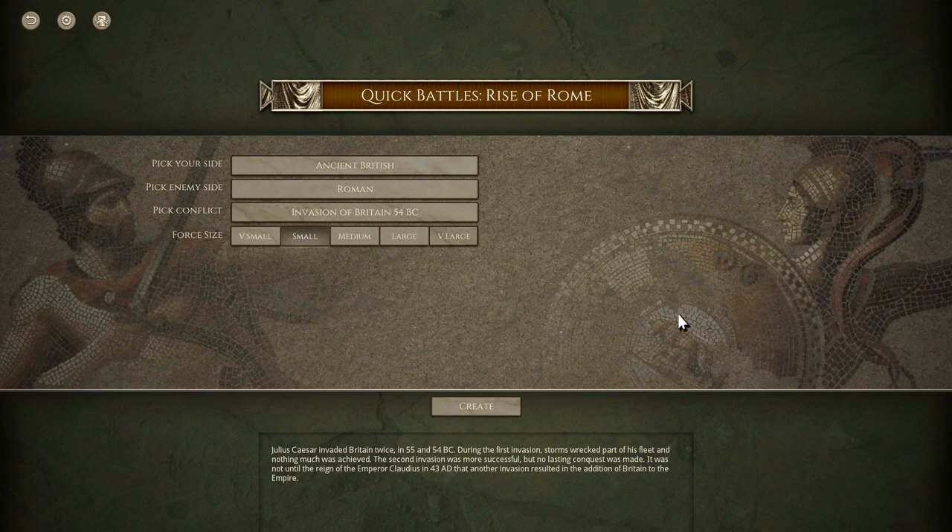I will probably do some sort of live stream either tomorrow or over the weekend, because I want to go look at the different factions and see the different orders of battle. It looks very majestic — the French cavalry with all of their blue, or the British with all of their red flags. So let's jump back into this. I am doing a quick battle out of the Rise of Rome, as the Ancient British fighting the Romans.